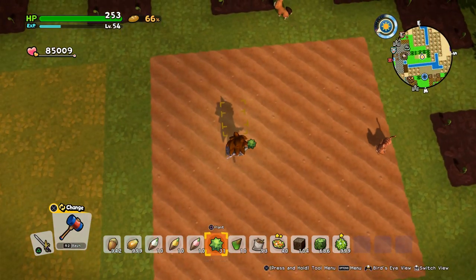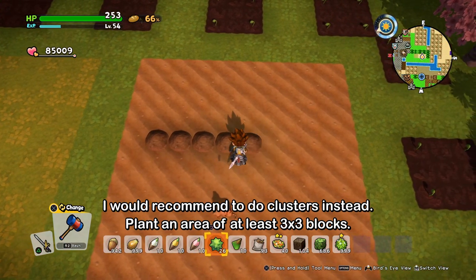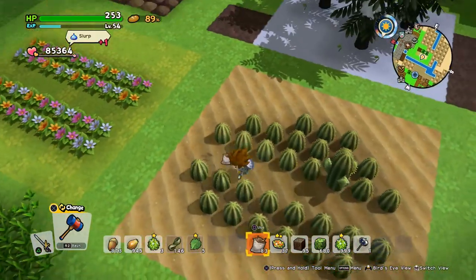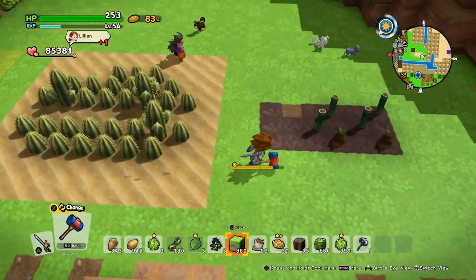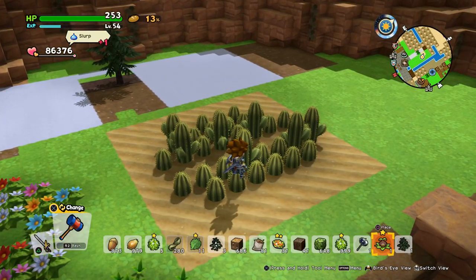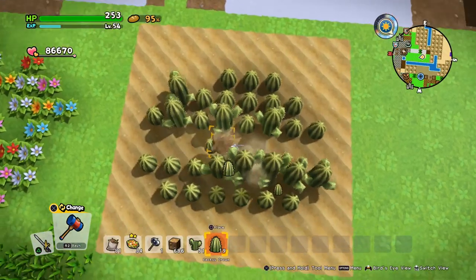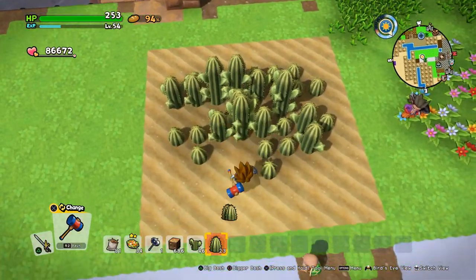Now we're growing some cacti. We'll make some lines — the cacti aren't growing anymore, which is odd. We can't use fertilizer on cacti. They take some time. I believe the cacti need to be at least three blocks high for them to produce, and they're very, very slow growing. I'll just increase the height of some of those — I don't know if they'll grow this way, but at least they look better.